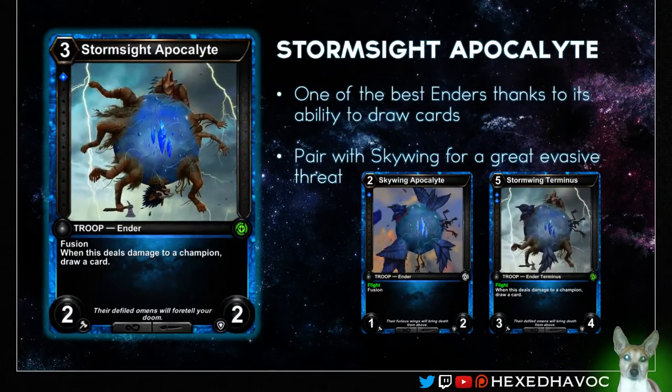Up next we have one of the Enders. This is the only Ender I've included — there are other good ones, but this in my opinion is the best one. It doesn't get out of control by itself; it's just a 3-cost 2-2, which is still fine. But if you pair it with the Skywing and fuse it with that, you'll get the Stormwing Terminus — a very nice 3-4 flyer for 5 that deals damage to a champion or card. That's what you really want. Without it, it's not as good, so you want to get that Skywing Apocalypse for every Stormsite Apocalypse you draft. He made the list.